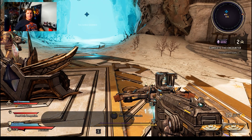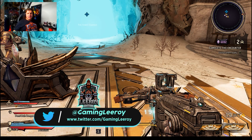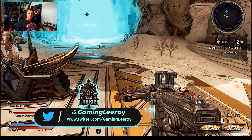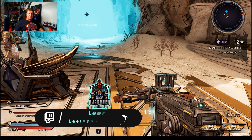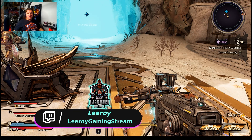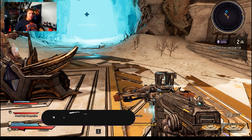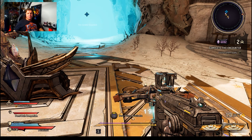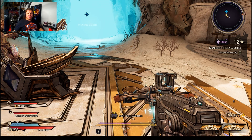Hey everybody, it's Lira from Lira Gaming and I am back for another Tiny Tina's Wonderlands video. Today I'm going to talk to you about how to farm and how to identify the best weapon for any summoner build. This weapon type I have found to be by far the most effective for a summoner, and you're going to want to try and get one of these for yourself as soon as possible.